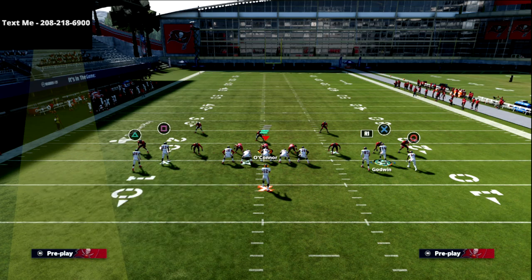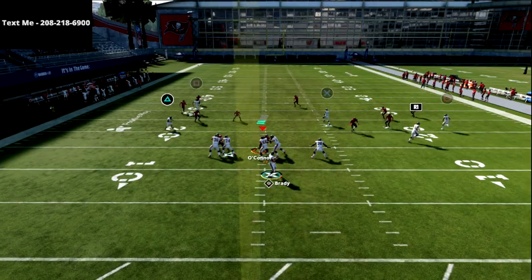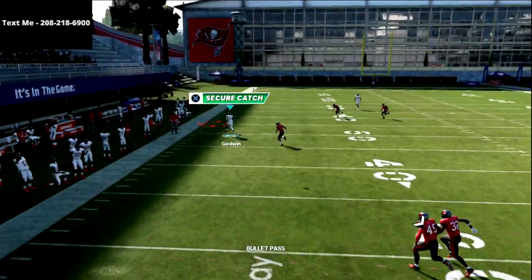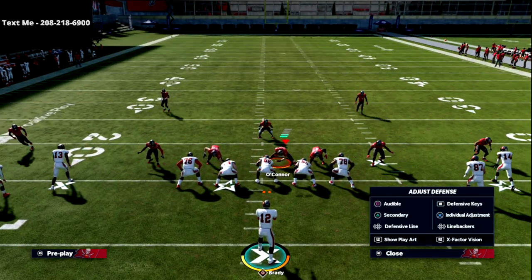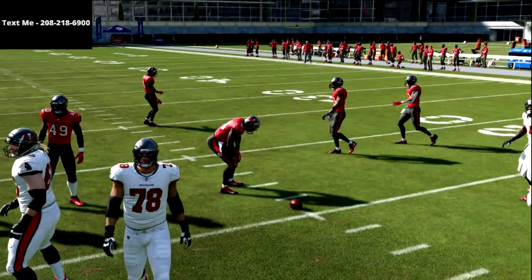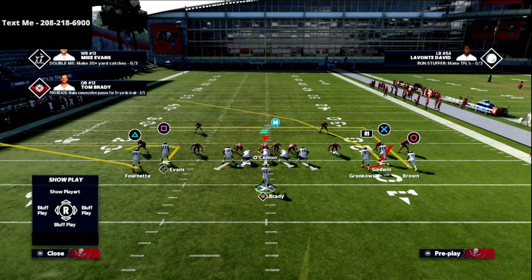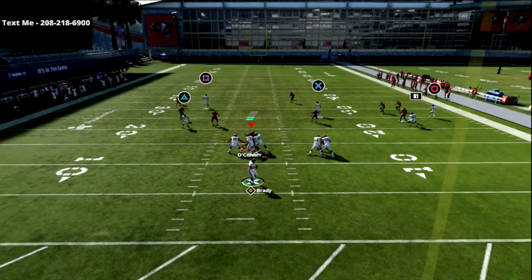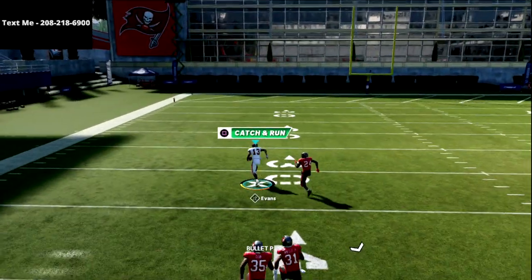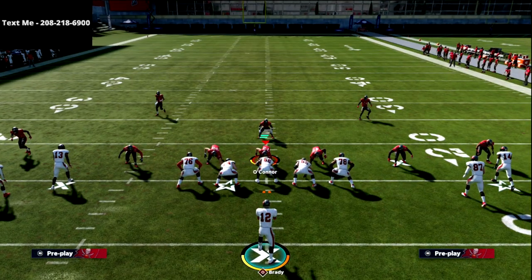This is a true left-to-right read. First, we're looking to the streak — against cover three we can occasionally get that. But the number one route is obviously the crosser. A pro tip: on the other hash mark the play works a little differently. On the short side of the field, leave the tight end on his route for better spacing. The square receiver will absolutely bomb cover three over the top for a one-play touchdown, and that forces your opponent into deep half adjustments.